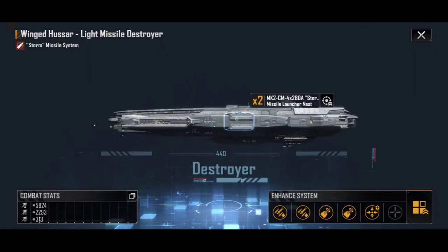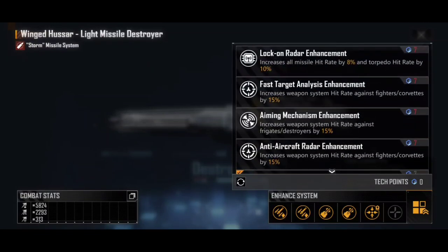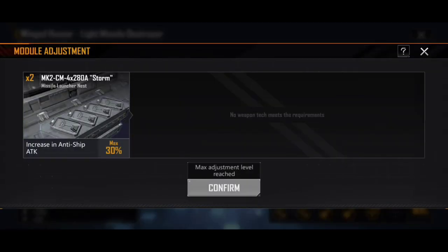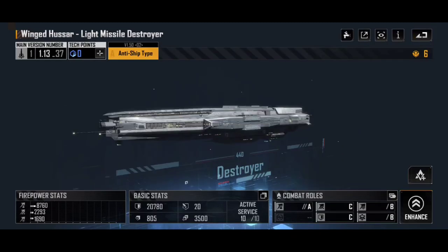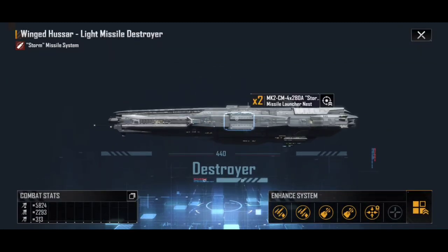If we tap in on this, we can see the Enhanced System where tech points have been used. Looking at the main part of the screen, next to the Storm Missile Launcher Nest there's an icon that takes you to upgrade the blueprint of that weapon type — up to a maximum 30% damage increase. The important point is the combat stats at the bottom left: 5,824 Anti-Ship Fire, 2,293 Anti-Air, and 313 Siege for just the Storm system — versus the combined totals of 8,760, 2,293, and 1,690 for the whole ship.